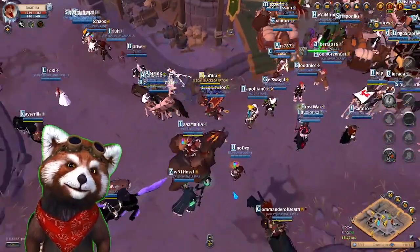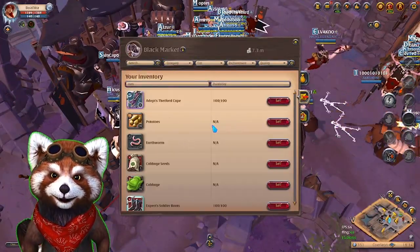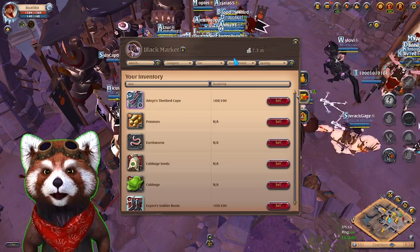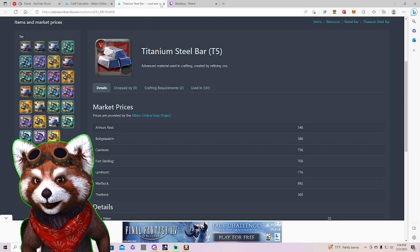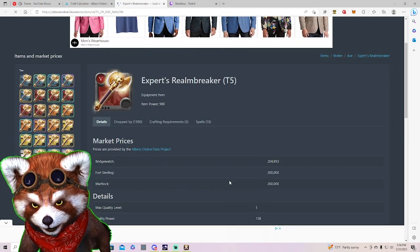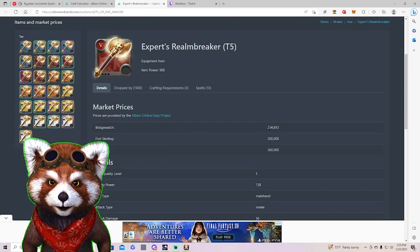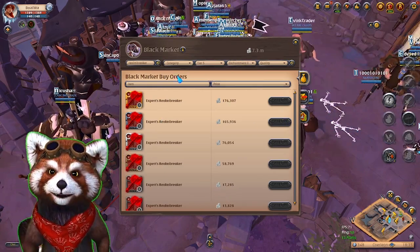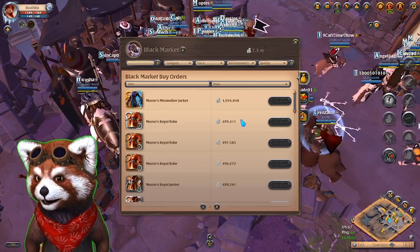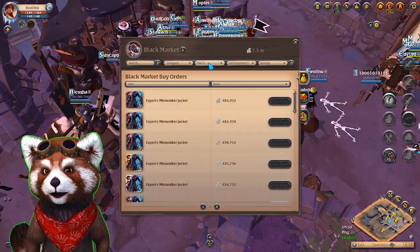One of the best ways to use the craft calculator is by checking the black market price of the finished item. You can look up an item like the Realm Breaker, which shows all different prices based on gear quality. It has all these prices based on different qualities. You can then click on the Realm Breaker and check its market prices across cities — though some cities are missing for unknown reasons. For a flat T5, prices are around 200,000 to 260,000, meaning regular markets are selling for more, so this is not a great item for the black market right now.